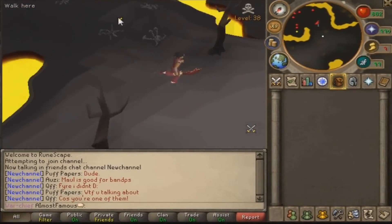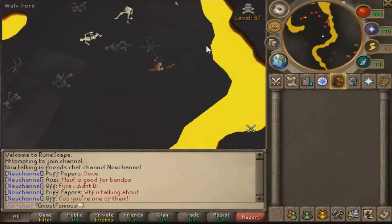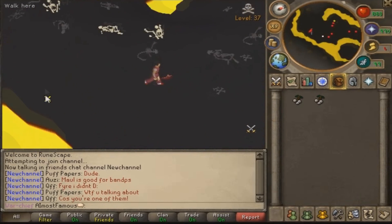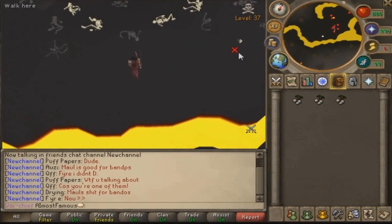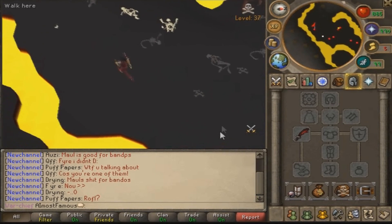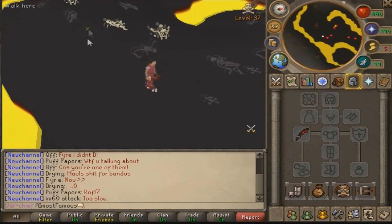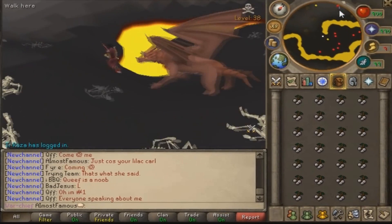Kind of hoping I don't die to a dragon here. I don't actually know where the white berries are - okay there's one, there's only two. They've got a fast respawn rate though. Not amazing in terms of value - I thought it'd be a good money making technique like Snape grass but not really. If I die going to the bank now I will not be happy.